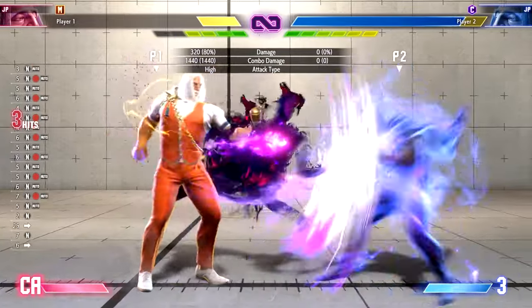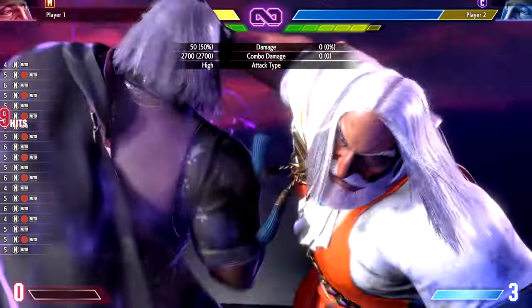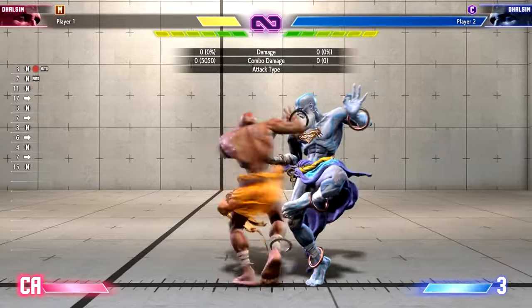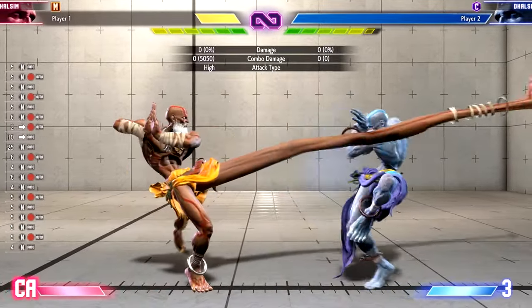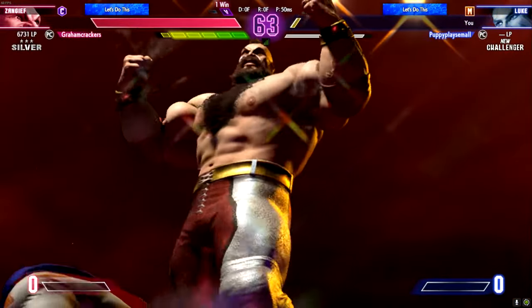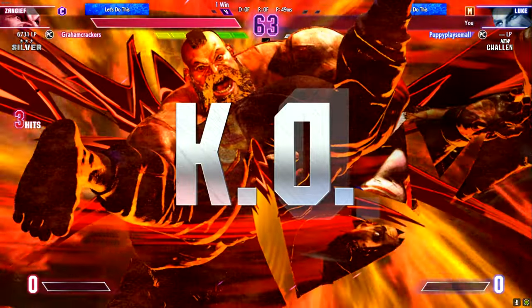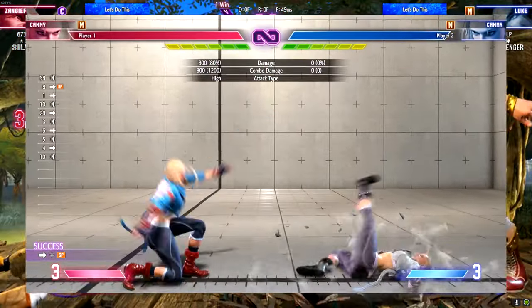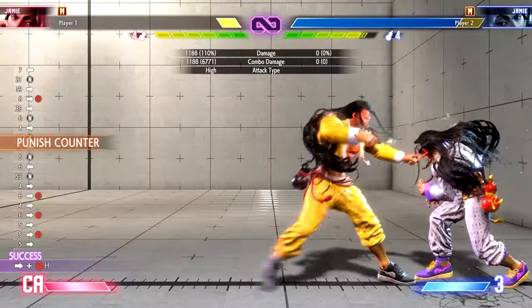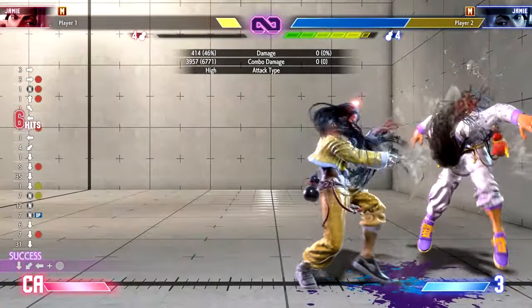Auto combos! As you can see, just mashing a few buttons can get you an automatic combo on Modern. Despite their ease of use, there is no scaling added onto them. When done on block, the auto combo stops at a certain point, which also means if the combo uses a super bar, it won't be used if blocked. This makes auto combos a safe option to dish out some damage. If a Modern player feels competent enough, they can also do the actual inputs, which completely removes the damage penalty, meaning Modern players can do combos that do similar damage to Classic combos.